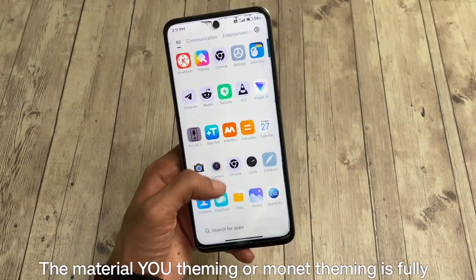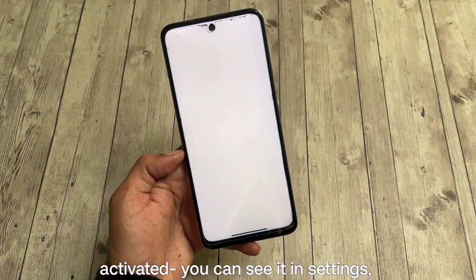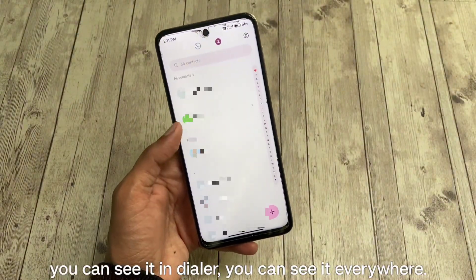The Material You theming, or monochrome theming, is fully activated. You can see it in settings, you can see it in the dialer — you can see it everywhere.